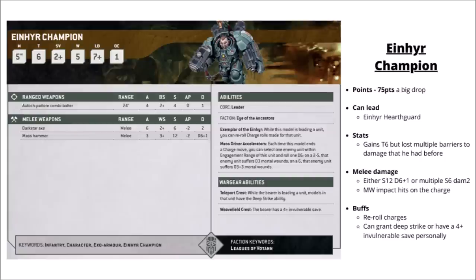The Ironhair Champion is 75 points with another big drop. He can only lead the Ironhair Hearthguard and he's a somewhat diminished model — he gained toughness 6 but lost minus 1 to wound in combat, minus 1 damage, and void armour. He gets a choice between an axe great for killing elite infantry or a mass hammer for 3 attacks at strength 12 AP 2 damage D6+1 — still very scary but not quite as terrifying as before without fighty warlord traits. His mass driver accelerators give usually D3 mortal wounds on the charge and he can re-roll the charge roll. His crest gives him a 4+ invulnerable save or teleports his unit. Overall seems okay — fairly cheap, adds mortal wounds and big threat to the squad.